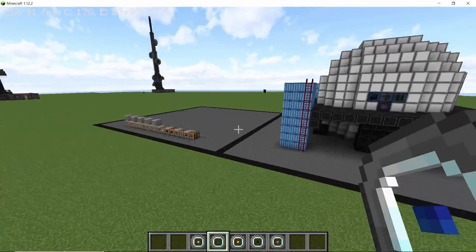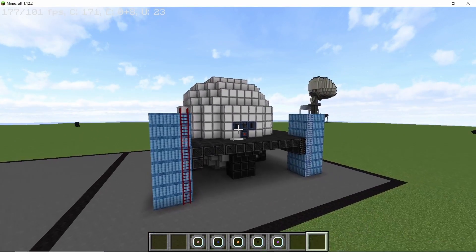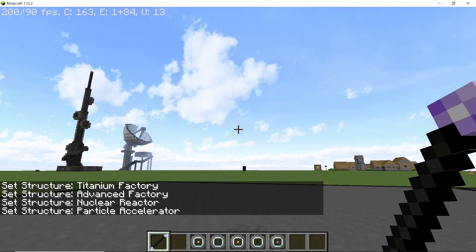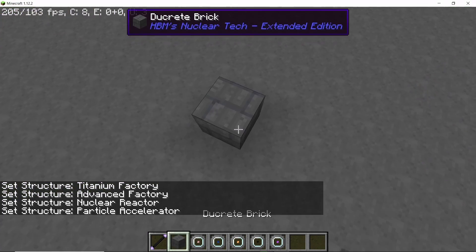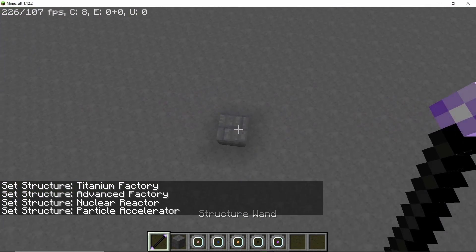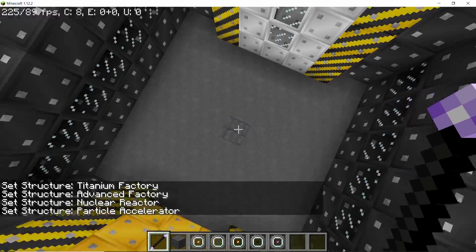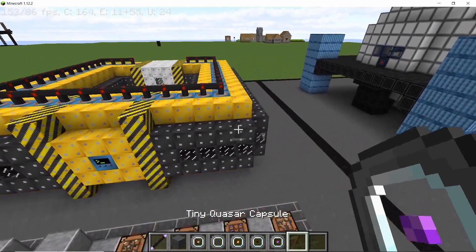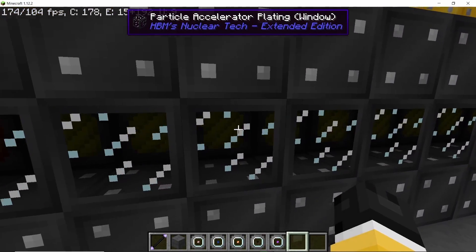The particle accelerator is actually pretty important, and here's where the structure wand comes in very handy, especially for new players, because using it you can make the particle accelerator in just a single click. New players can also disassemble the entire accelerator to see how it's made and how the corners are done.